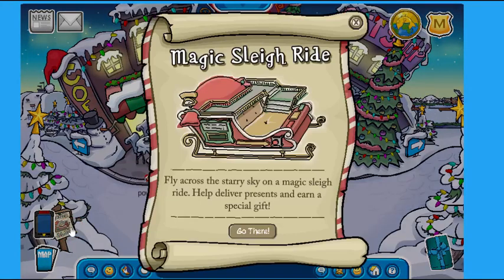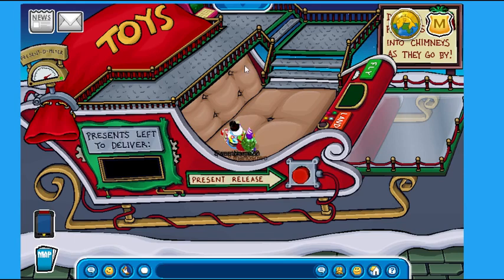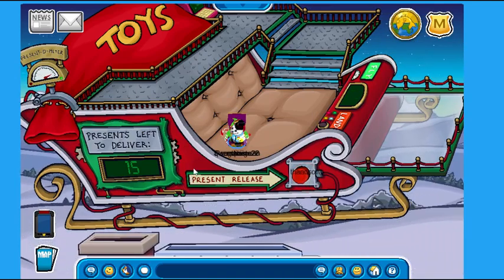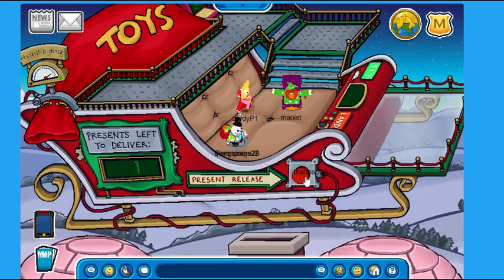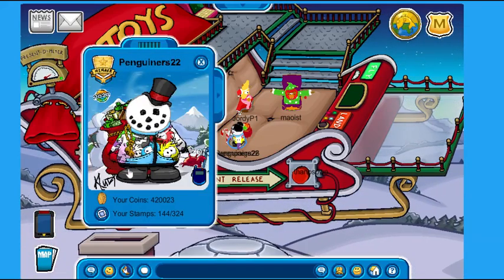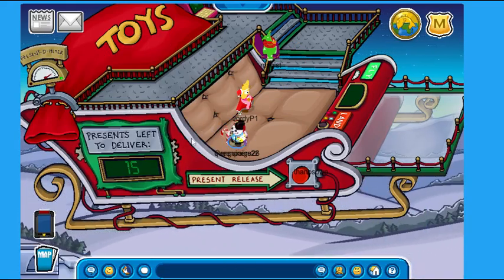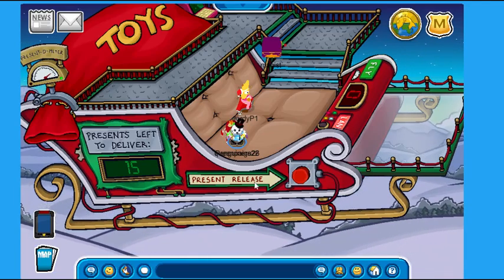The next thing to check out is Santa's Sled. If we click on it, we've got the Magic Sleigh Ride, which says: fly across the snowy sky on a Magic Sleigh Ride — help deliver presents and earn a special gift. As you can see, here we are now on Santa's Sleigh. If we click Fly, we can actually go ahead and begin to fly over the land and help Santa deliver his presents. After delivering 15 presents to different igloos around the land, you can actually pick up your very own Santa's Magic Backpack, which you can redeem right over here. Once you've done that, you've pretty much completed the Sleigh Ride. To head back to the island, just click this button and it will take you back to the platform.